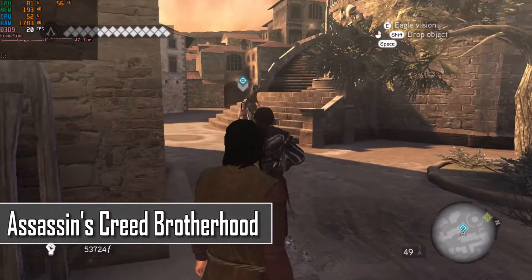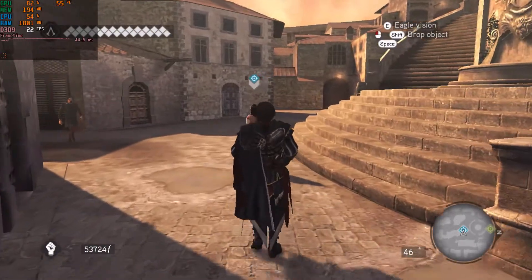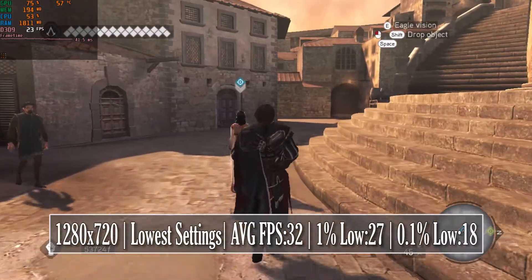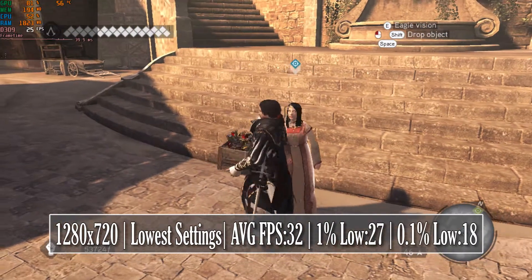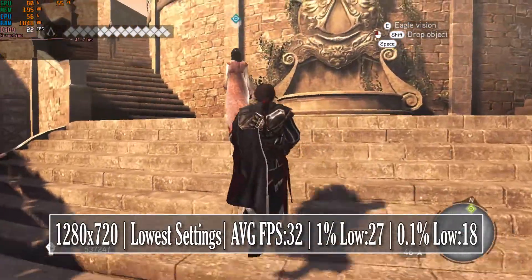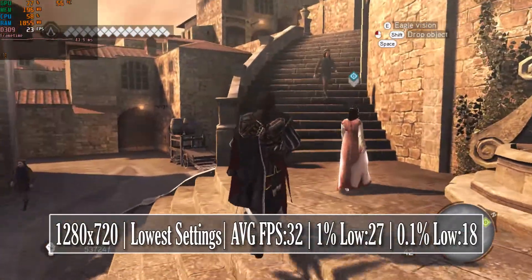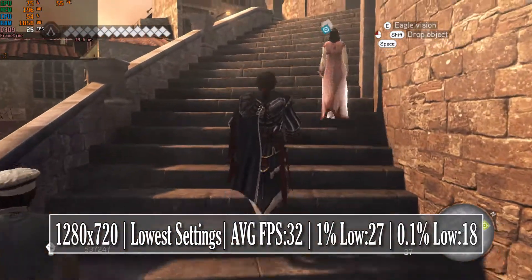One of the best in the series, Assassin's Creed Brotherhood, ran at 730p with the absolute lowest settings selected — admittedly not looking the best, but giving a 35 fps average in return, so a good enough experience in my opinion. You could maybe play the later released Revelations, but that would be the actual limit of the GPU, as the later ones are far too demanding for this one.